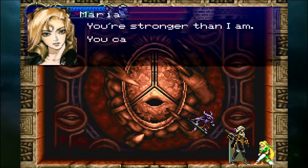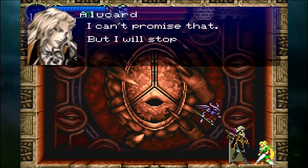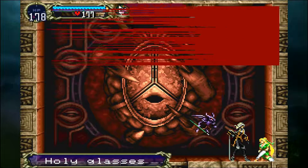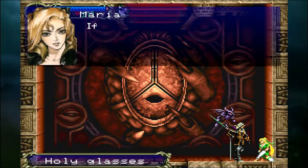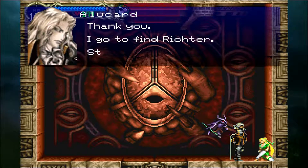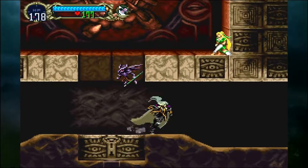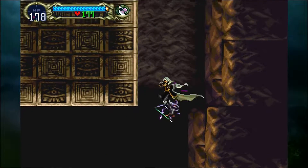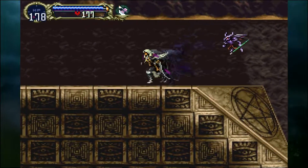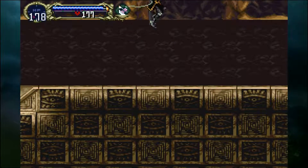I almost probably beat her in the first battle, and then I tried to block — that was so stupid. It's so cool that this version of the game has a Maria mode too. She's probably like easy mode, like she was in Rondo of Blood — she just makes the game super easy, which I find really hilarious.